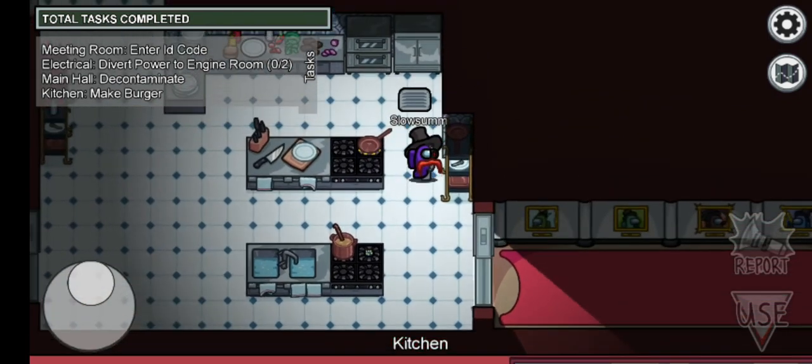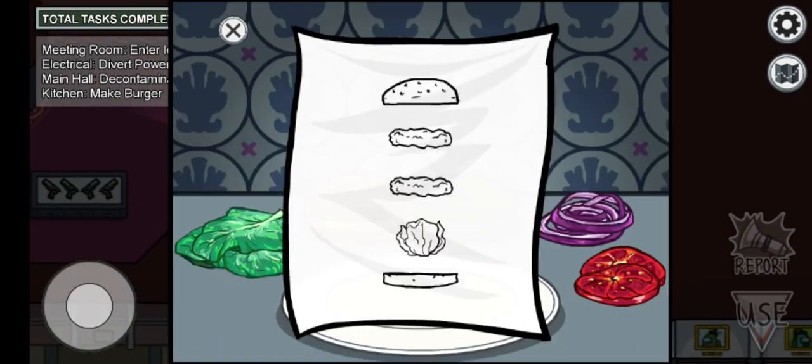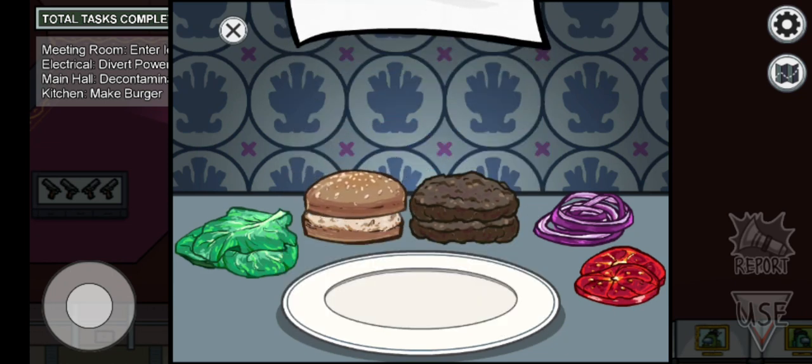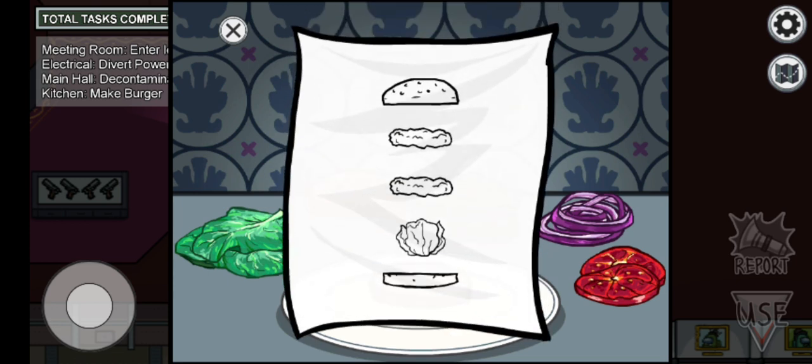So when you are in the kitchen, flip this plate, flip this, then we need to make a burger. So first, do exactly what the paper, what this note says.